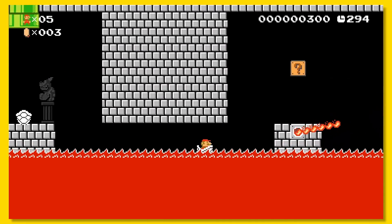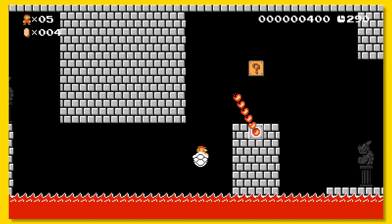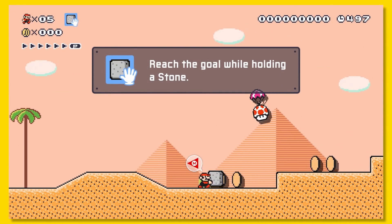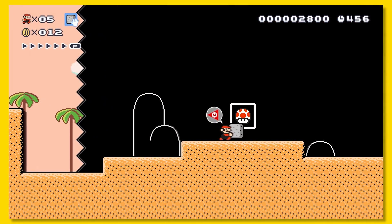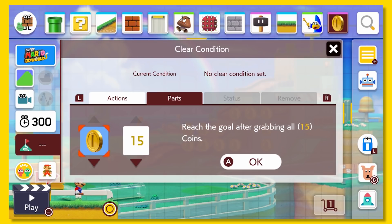The dry bone shell is such a cool new item — the fact that you can float across lava or poison is pretty crazy. Clear conditions just made Mario levels a thousand times more interesting. Sure, we still have to get to the end, but having to do things like defeat a certain amount of enemies or collect so many coins makes levels feel way more layered.